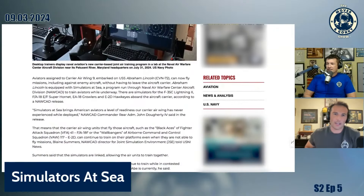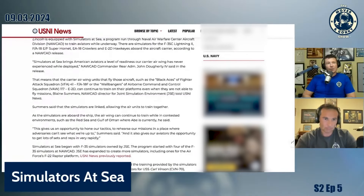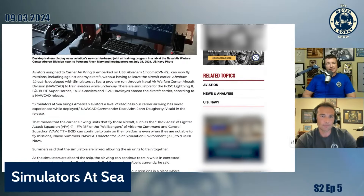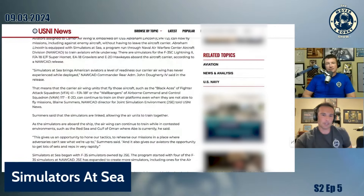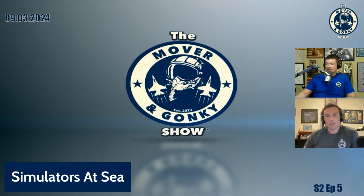Those are not F-18 sticks and not Hawkeye yokes. So they put the sims on the ship so you can practice. Was it Wombat — a Wallbanger? Yeah, Wombat was a Wallbanger, which is too bad he couldn't make it tonight. What does Wallbanger mean? That's just the name of their squadron.